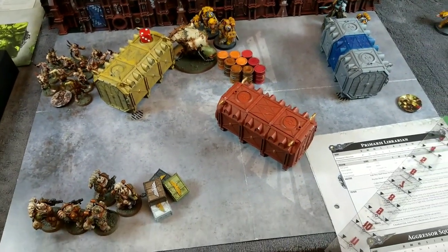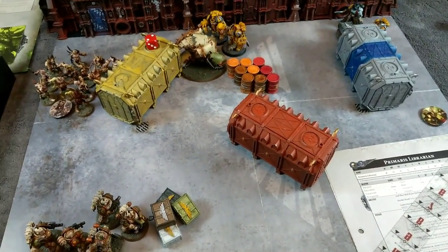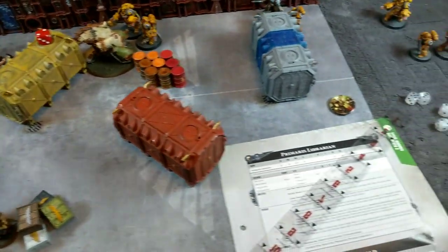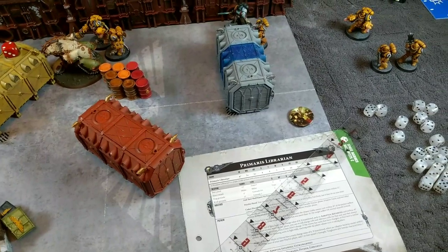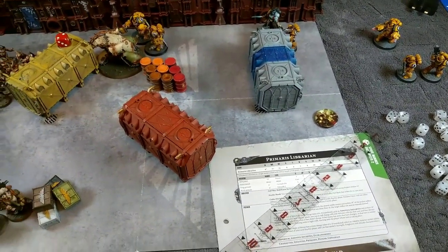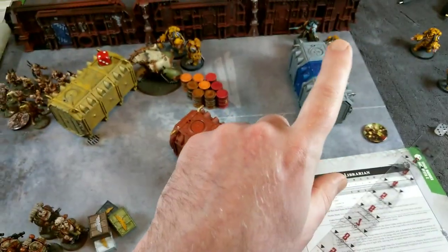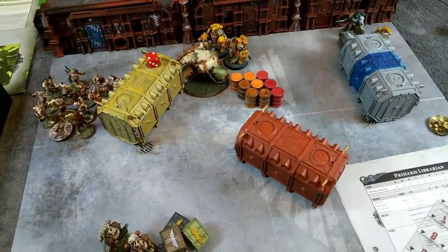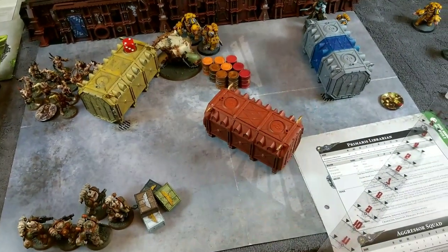One thing to note at the end of turn one: the Death Guard gained a victory point by holding their objective, but the Space Marines all ran away from their objective to focus on the Blight Hauler so they didn't gain a victory point. I'll need to possibly move back at some point or try a hail mary play to get down the other end. So it's one victory point for the Death Guard and no victory points for the Space Marines.